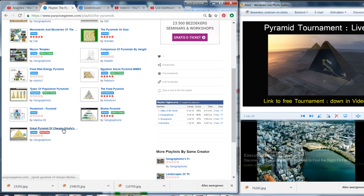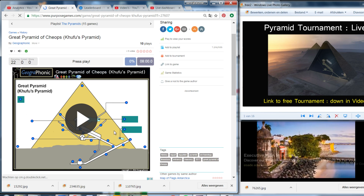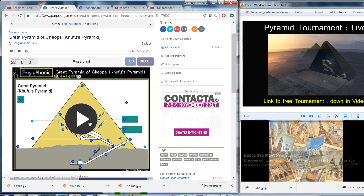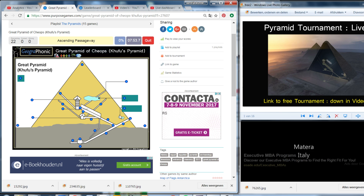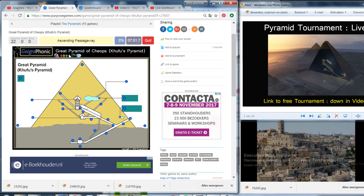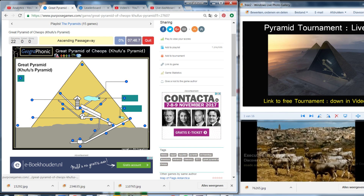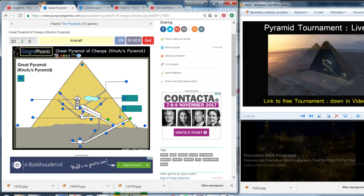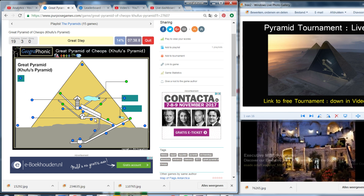Why don't we do the Great Pyramid of Khufu/Cheops right now? This game was created because of two large voids which have been found — this one in 2017 — by using a new technique. Ascending passageway. That's this — the entrance. See here. An air shaft. The great step.